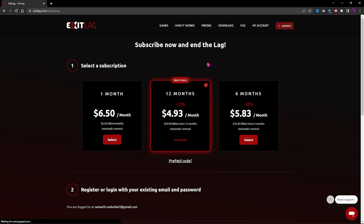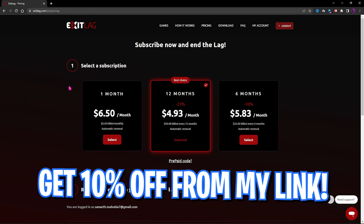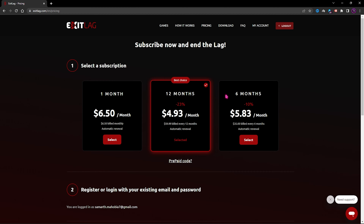ExitLag is not completely free — after three days you'll need a subscription. You can choose a one-month, six-month, or twelve-month subscription. If you go through my link in the description below, you can get an additional 10% off on the subscription, so make sure to choose wisely.